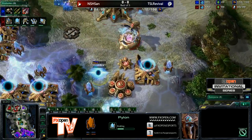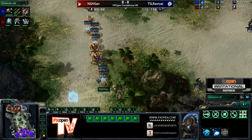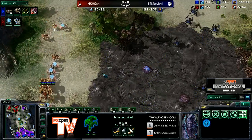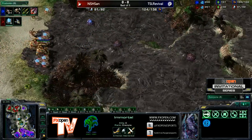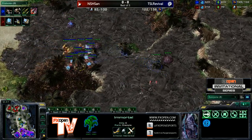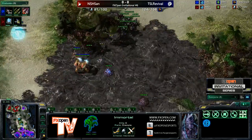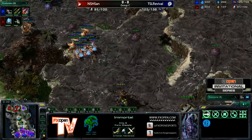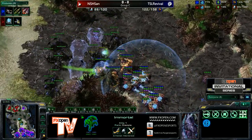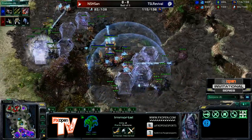We do see a Warp Prism on the way. San is moving out with a lot of Sentries with a lot of energy. There are a lot of Roaches on the field, but those Immortals have plus one, so it's going to be very difficult for Revival to hold this off. He's going to get caught with some rallied Roaches. San's going to get into the natural and force field that ramp. That's a bad position for Revival. One Immortal might die — no, it's not good. There's the force field. The first Immortal is definitely going to fall — and there it goes, blasted to pieces.